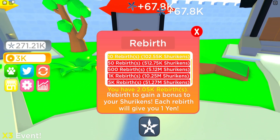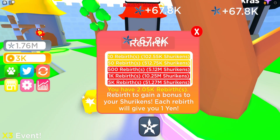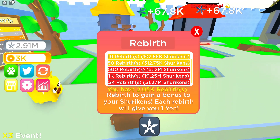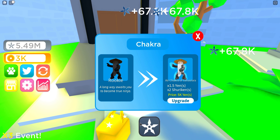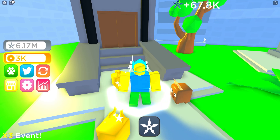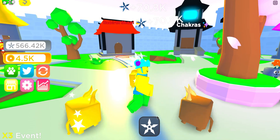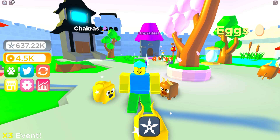We need 5 million for the next rebirths upgrade. After upgrading 1k rebirths, we're getting 67,000 per click — not a huge difference for 5 million spent. We need 500 rebirths for the next step. We're aiming for the chakra upgrade to upgrade our chakra class, which costs 5k yen. We need 2,000 more rebirths to afford that. Doing 500 more now — we're at 70,000 per click. Thanks for watching, like and subscribe for more!